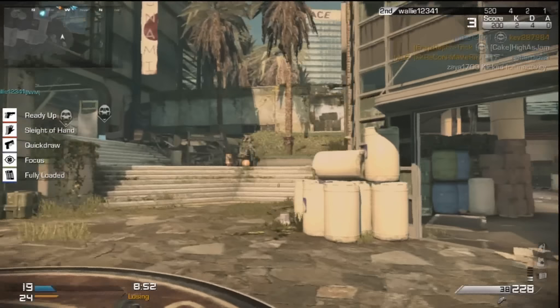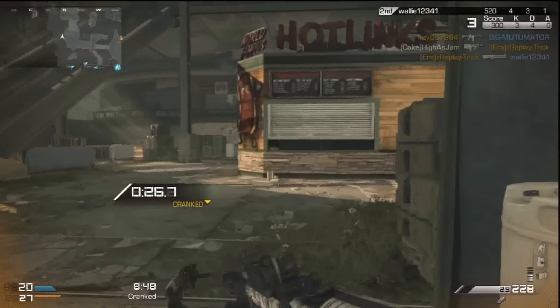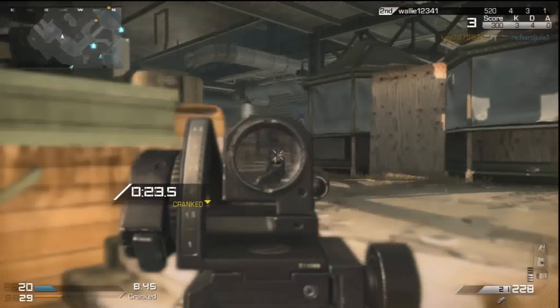The next tip is you want to drop shot. Drop shotting in this game is vital because you go down so fast. It's really important. Drop shotting wins like half your gunfights. Drop shotting is so vital, as well as jump shotting. Jump shotting is something that's been around Call of Duty for a while, as well as drop shotting.